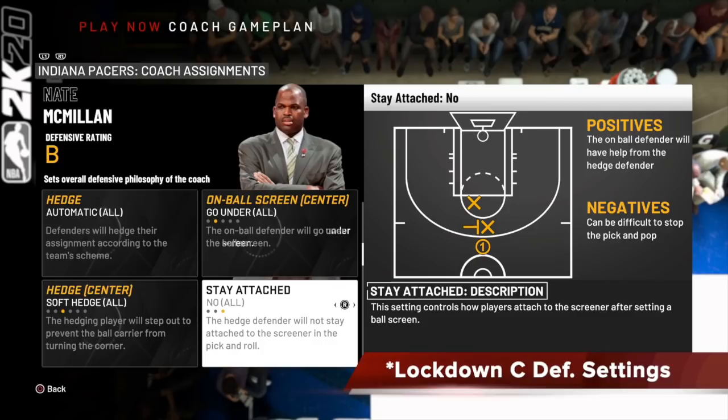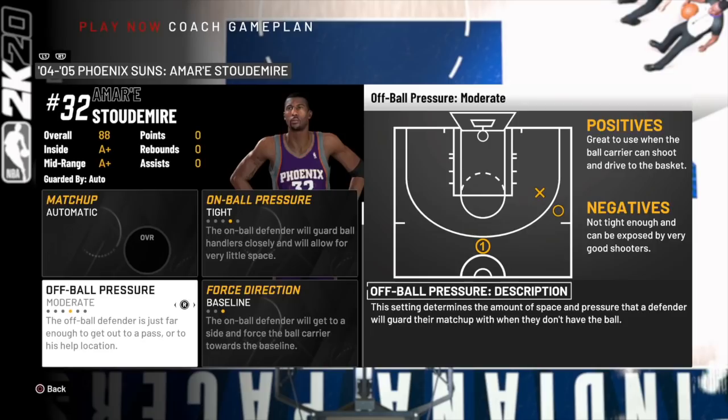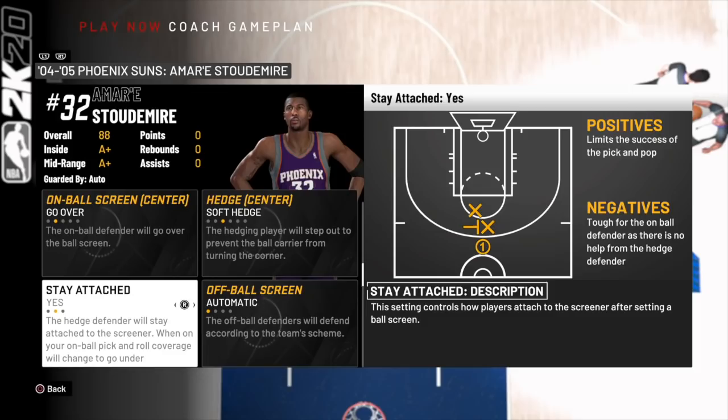I'm playing the classic 2004-05 Phoenix Suns on Hall of Fame. Amar'e Stoudemire is their center. For guarding opposing centers, you want their off-ball pressure at moderate, and you want to turn stay attached to on — so stay attached for all centers is set to yes. In terms of your on-ball screen, make sure it's either over or under depending on the person you're guarding. Your hedge, you can change to soft hedge if you want. The hedging doesn't matter too much because the key is stay attached.